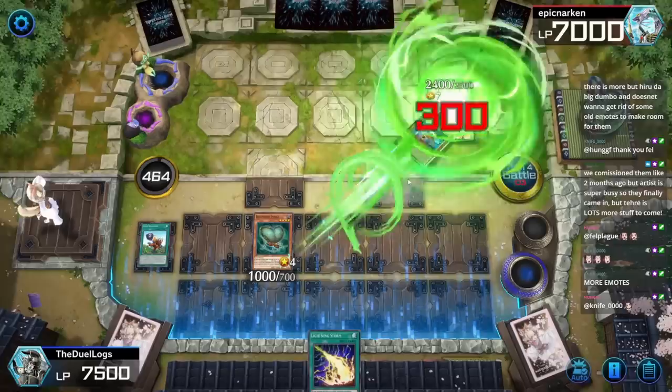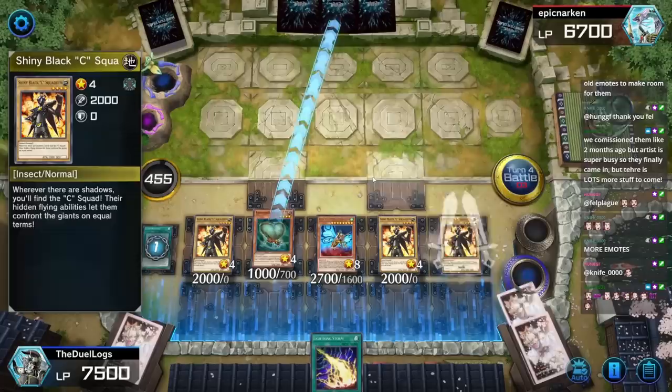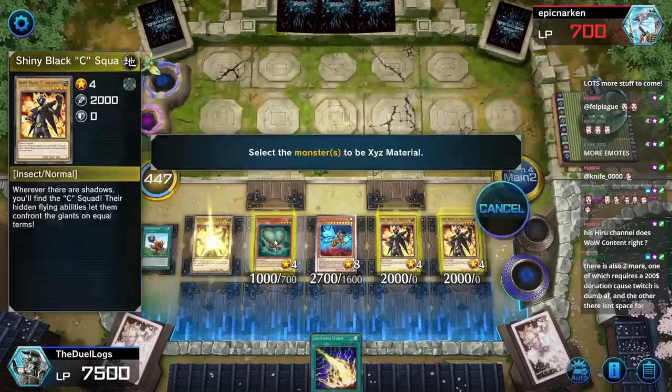I probably should have used it there. Resident Insect — I'm gonna negate my 1000 damage, send Shiny Black C to the grave, then I can summon three copies of the card and attack for what would have been game. No, I think he still would have had some life points left.